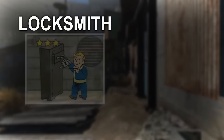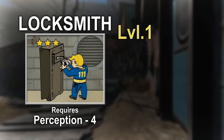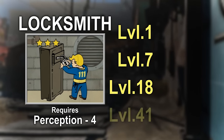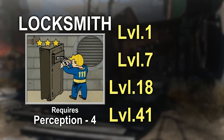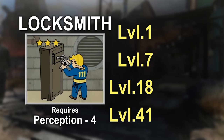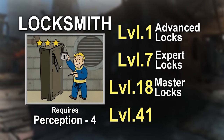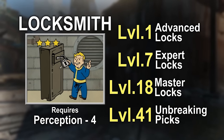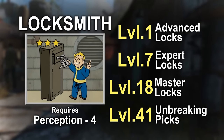However, there are other useful utility perks for things like lock picking, which requires you to have four points in perception and is level gated at 1, 7, 18, and 41. This means you can't even attempt to pick the highest level difficulty lock until you are at least level 18 and take the corresponding rank of the perk. The overpowered rank, which makes lock picks unbreakable, is only available in the very late game at level 41.